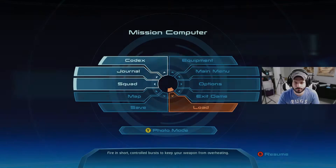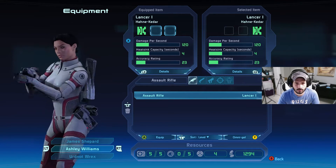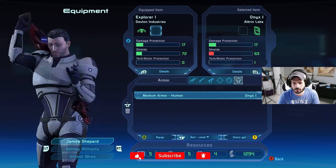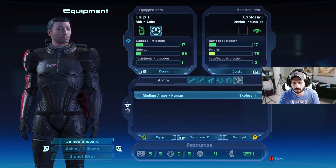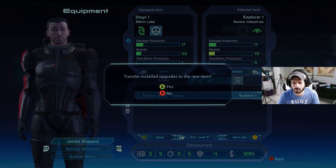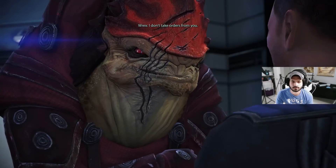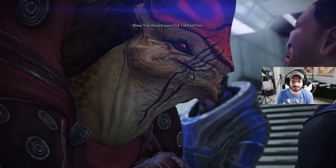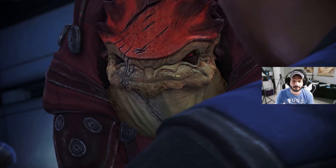I feel the user interface and user experience are confusing and very unintuitive. When I first opened the menu to look at my stats and squad mates, I had no idea what I was looking at. I didn't know I had different types of weapons, different variants with better stats — everything was in a weird place and not well explained. I don't know if this carries into Mass Effect 2 and 3. I've heard the RPG elements are scaled back in those games, but from a visual design standpoint it's very confusing for a newcomer.